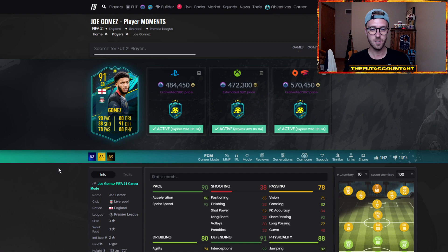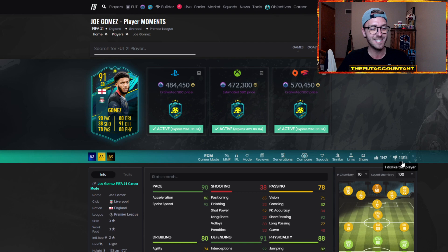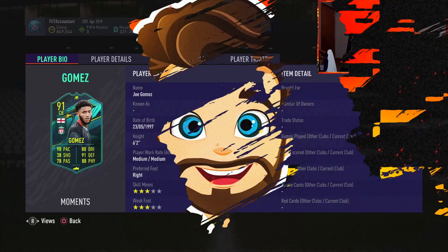So this might be an SBC some people craft during the week. I'm sure he's pretty good in game, but I think a lot of people don't want to play with Joe Gomez anymore — they saw him so much earlier in the year with his gold card. 10,000 dislikes on this game on Futbin — crazy.